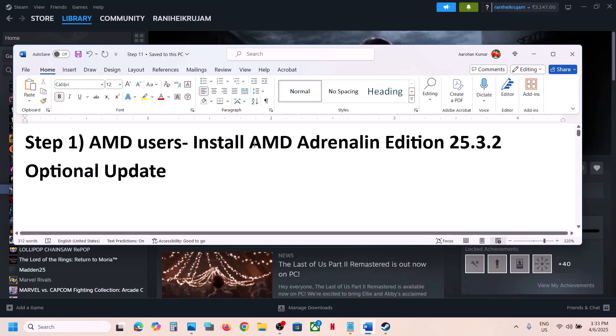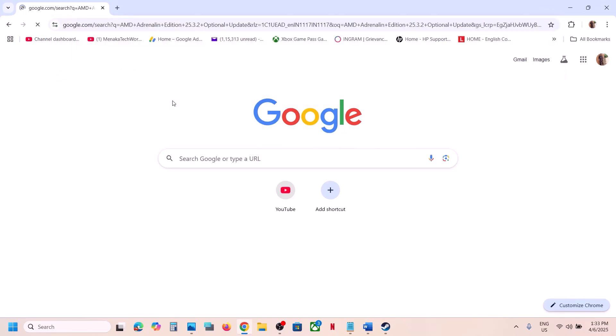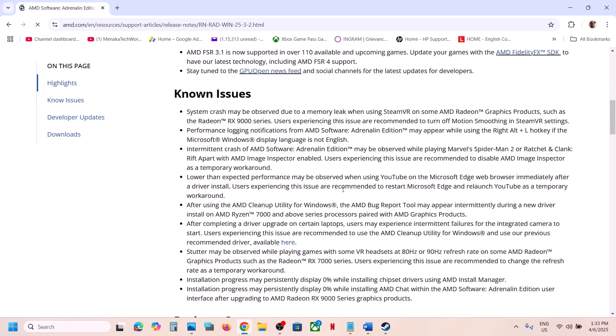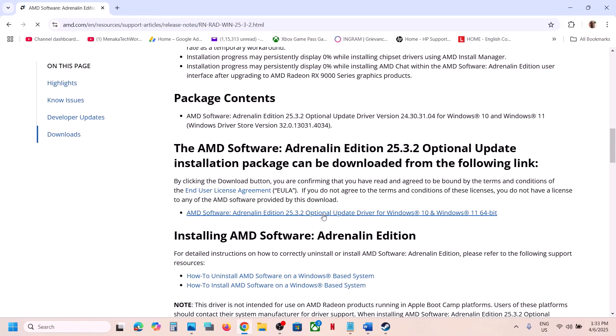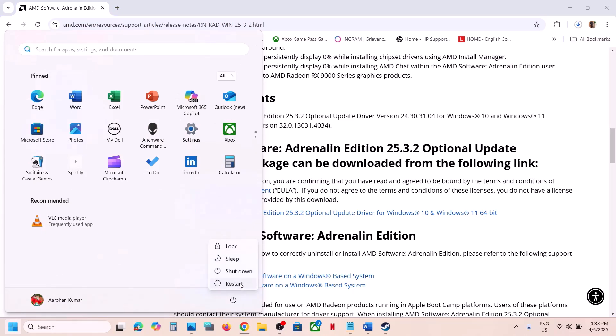Go to the AMD website — search for this update in Google, go to the AMD website, scroll down and you will see the AMD 25.3.2 optional update. Click on that file, and once the download is complete click on the exe file, run it, install it, and after the installation restart and then launch the game.